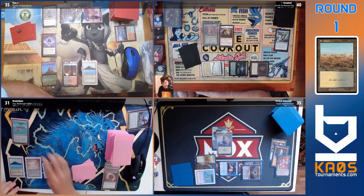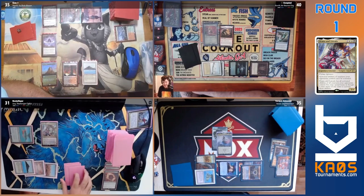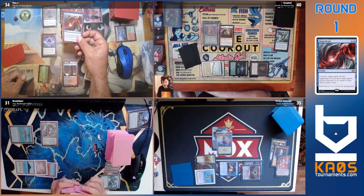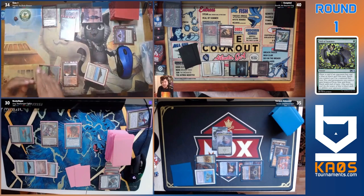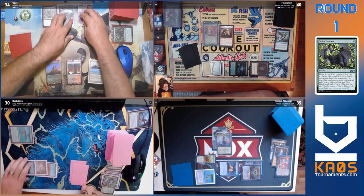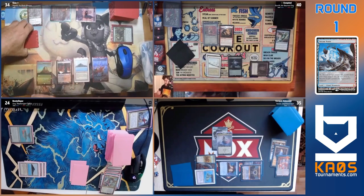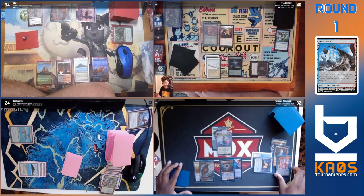I wonder what's being played here — white, white, black mana. It looks like there might be an interaction. Mana Drain seems to be a counter war between the two players. Crack Veil of Summer — this is a lot of interaction coming around, but the Najeela player needs it because they have Druids' Repository and Grim Hireling. This deck is so much more relying on that Najeela combo potential.